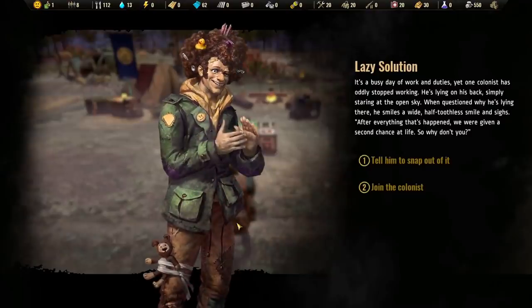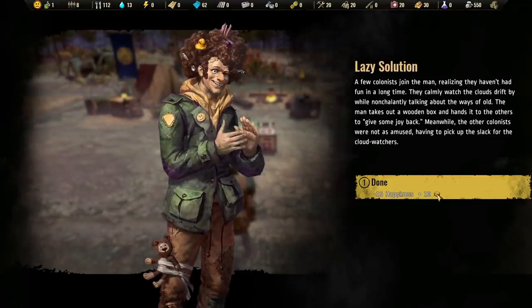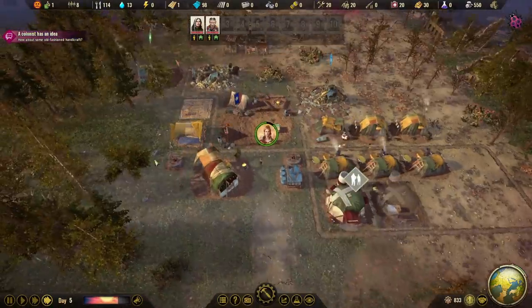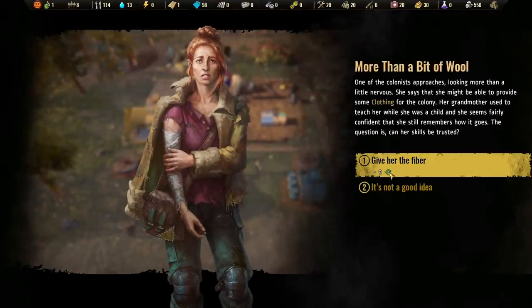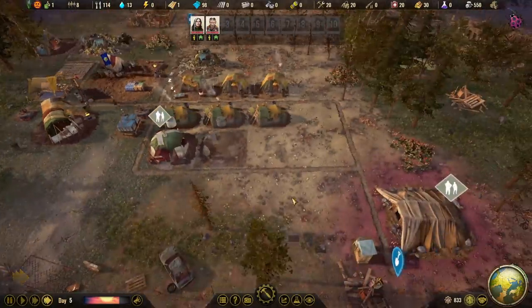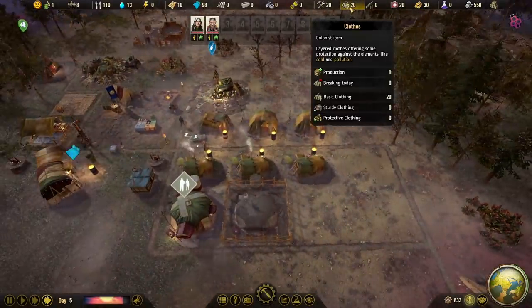Work is beginning to pile up. One colonist oddly stopped working — he's lying on his back, staring at the open sky. When questioned, he smiles a wide half-toothless smile and says after everything that's happened, we were given a second chance at life. I'm gonna join him — I got 10 of something but negative happiness to the colony. A colonist has an idea: some old-fashioned handicraft. We need fabric — we must have had some. We get five clothing from her. Clothing helps in the wintertime against cold and pollution.